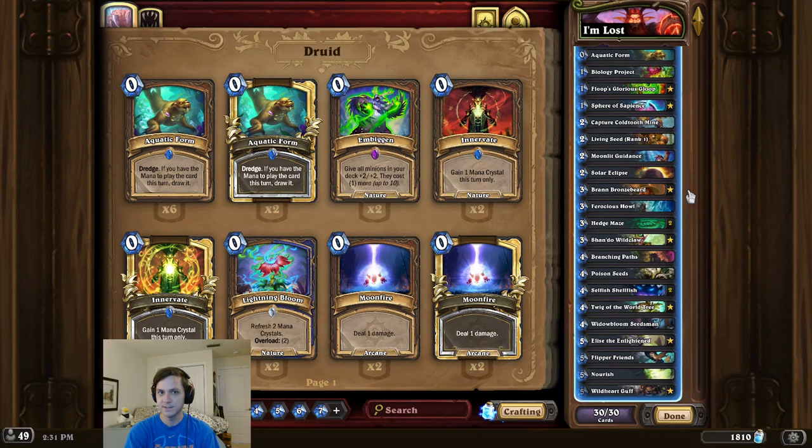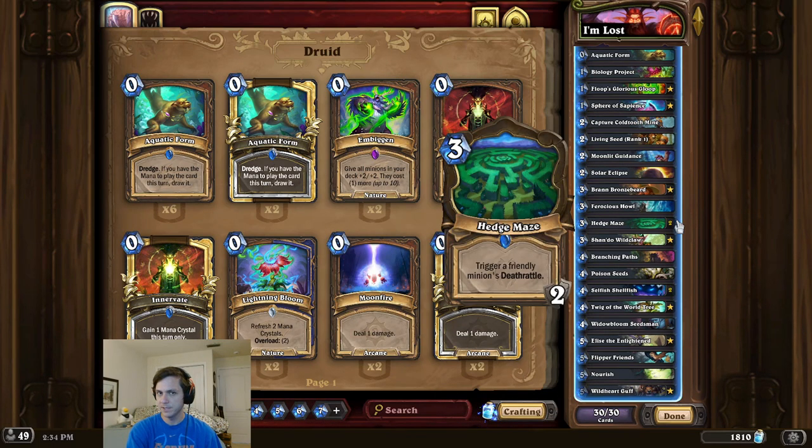Alright, deck intro time, and this time Hearthstone is all about location, location, location. The idea for this combo is fairly simple: we're going to play Bran and Elise while we have double Hedge Maze in hand, and then eventually we play 7 copies of Hedge Maze to fill our board.